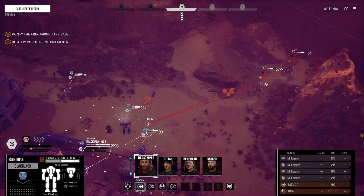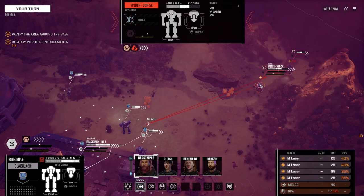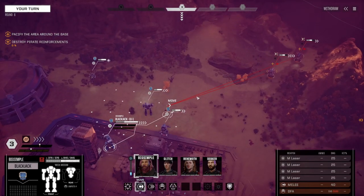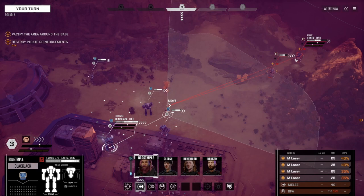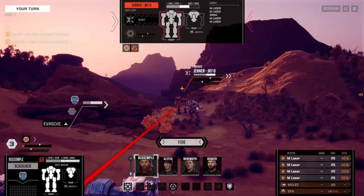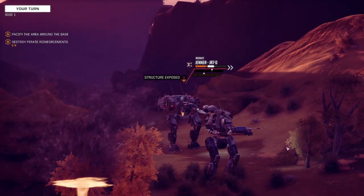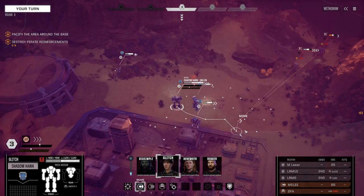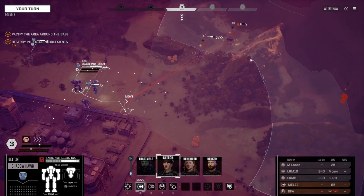I think what I'd like to do is start hitting the Jenner. The Spider has two machine guns and a medium laser — nothing to scoff at — but the Jenner is four medium lasers and an SRM, much more to worry about. So I think we want to start focusing on the Jenner. I'd like to take some shots with the Blackjack. My position with the Blackjack isn't great, so I don't mind sacrificing some of my attacks just to reduce that evasion a bit. That wasn't terrible honestly. Now we're gonna move over here and actually get a spot.